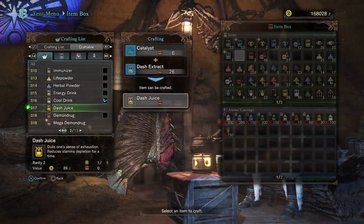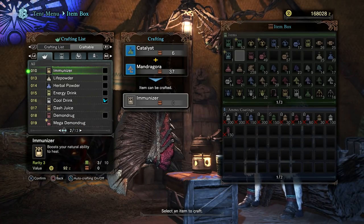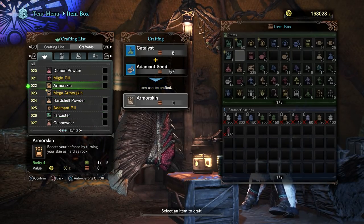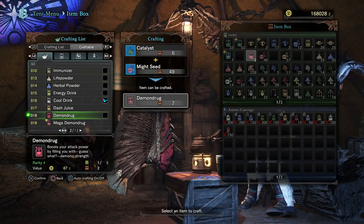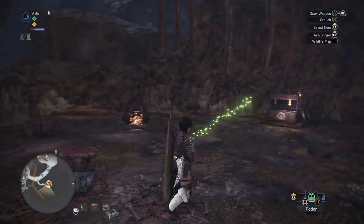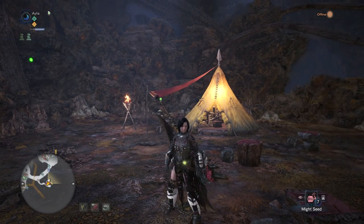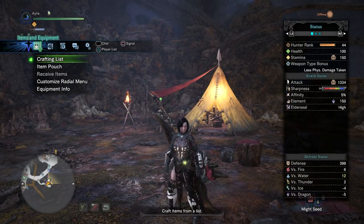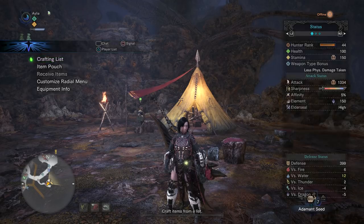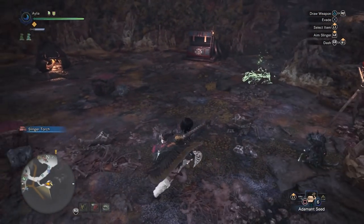You also have the immunizer, which basically speeds up the recovery of the red portion of your health when you take a hit. For power and defense, we have the demon drug and the armor skin — they need adamant seeds and might seeds respectively. They are going to become your new best friends. You can find them in the Vale, the Wild Spire, in Recess. By themselves they are already excellent — they are very quick to pop. Attack goes from 1286 to 1334 with the demon drug; defense goes from 399 to 419 with the armor skin. Cultivate them, have a strong supply, and just keep churning through them on a hunt.